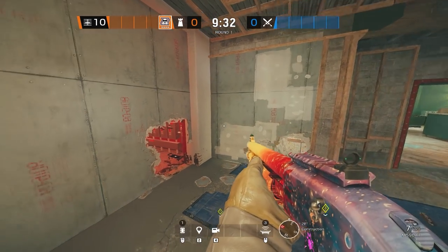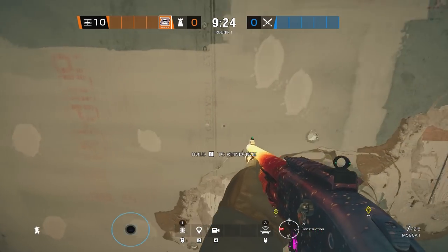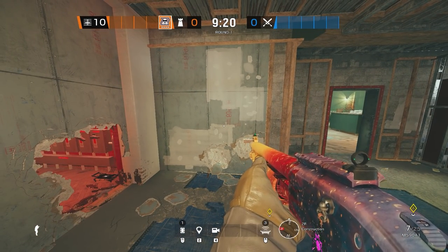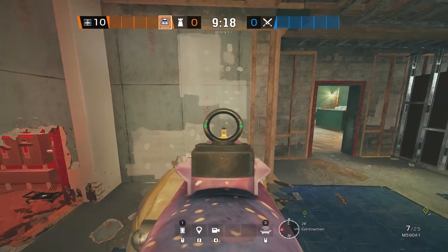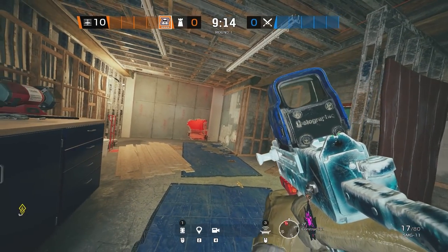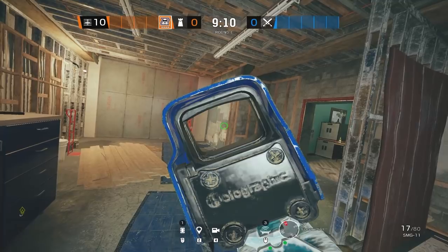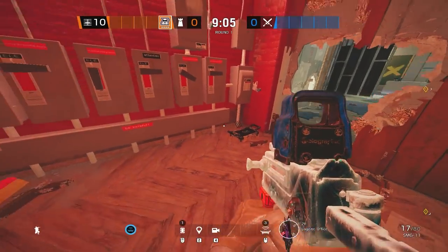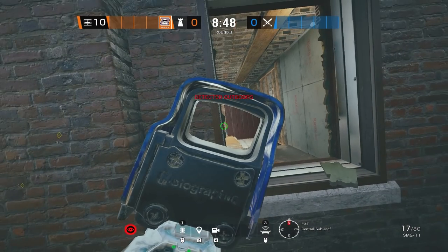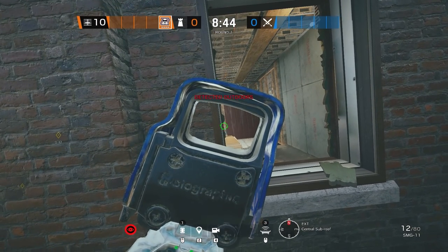The very first mute jammer on Clubhouse is for the single construction wall. If you place it in lodgy, it covers roughly half of the wall, so a Hibana or Ace will be forced to open the right side of the wall — making their positioning much more predictable. You mostly only need to pre-aim the far right side. This mute jammer is also strong because no one from connector window can shoot it, as long as you place it properly.